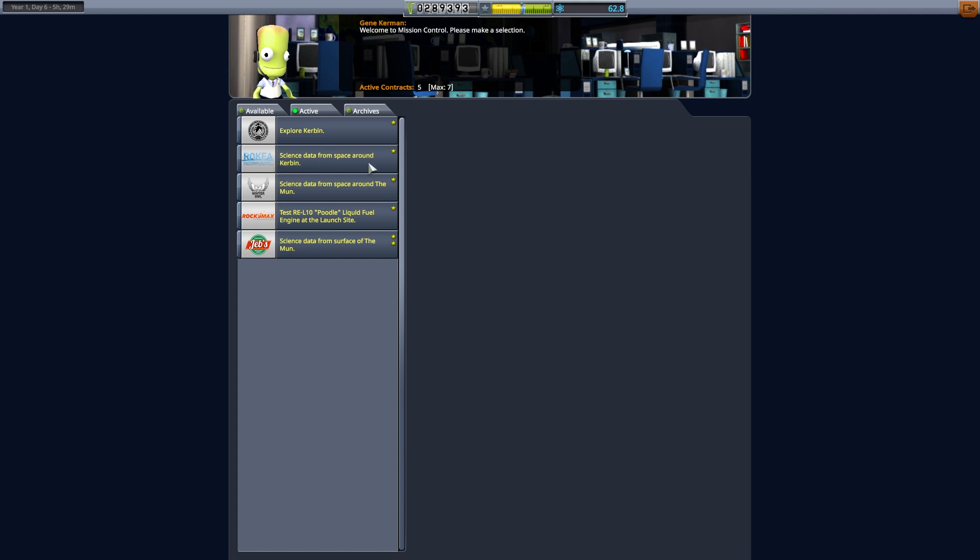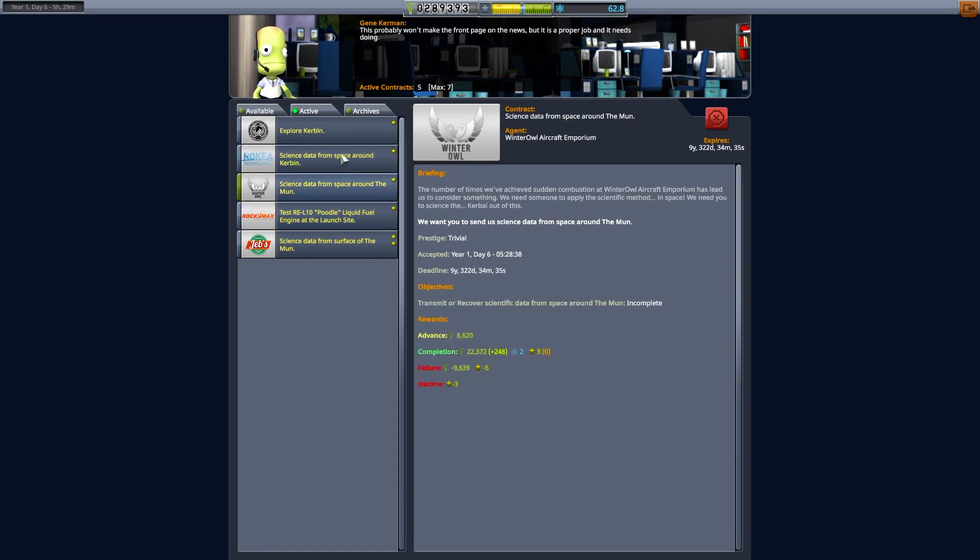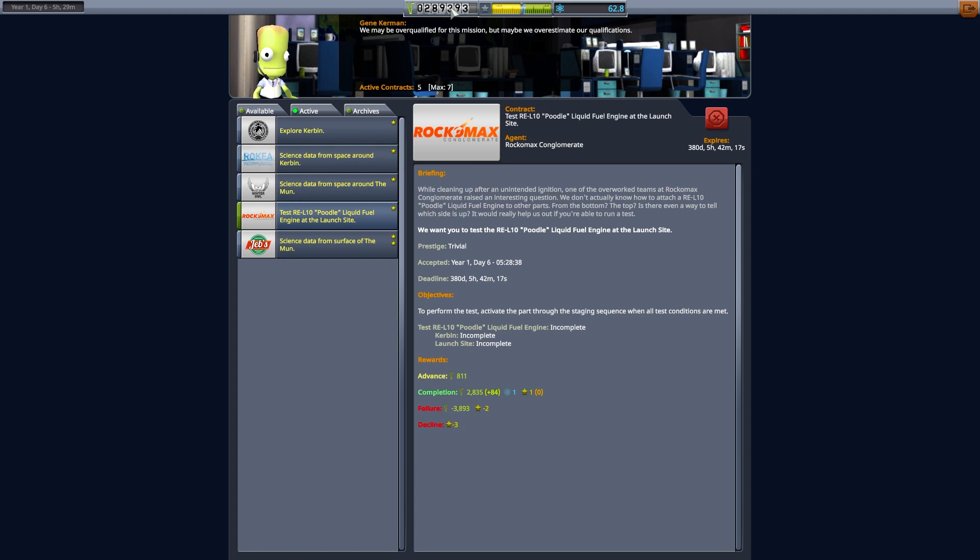We've got science data from space around Kerbin, we've got science data from space around the moon, and we've got science data from the surface of the moon. So that gives us a nice target. We've also got this poodle engine to do, but I'm not going to touch that just now. These two potentially give us enough to really move on to getting the manoeuvre nodes, and then potentially do some other stuff.